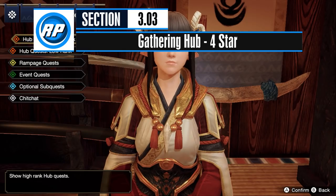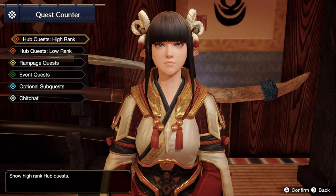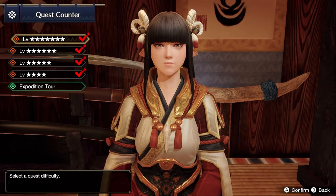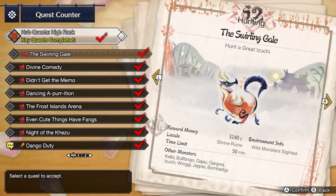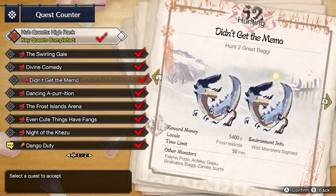With the special license quest complete, you'll be fast-tracked to Hub 4 Star, which are high rank quests. You'll be fighting the same early game monsters as before, so this shouldn't be too intimidating. You will want to upgrade your gear using these easy monsters though — basically, we're pressing the reset button on our gear progression. You'll have 5 key quests for this tier of the hub, but you'll want to complete the majority of the quests here for equipment.